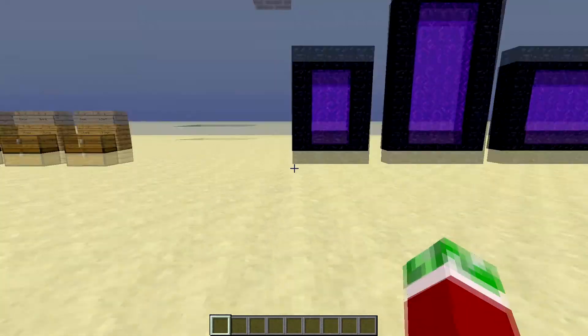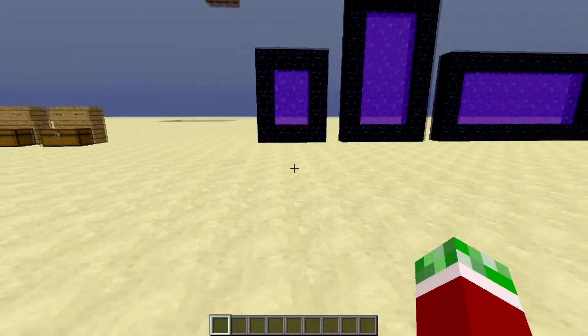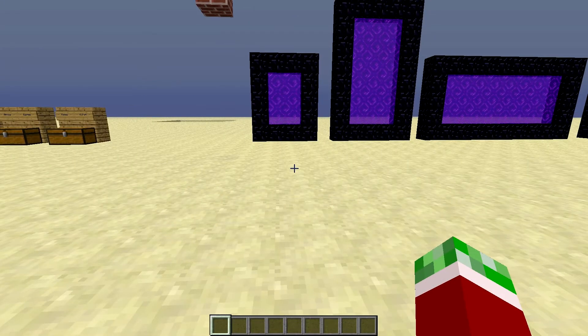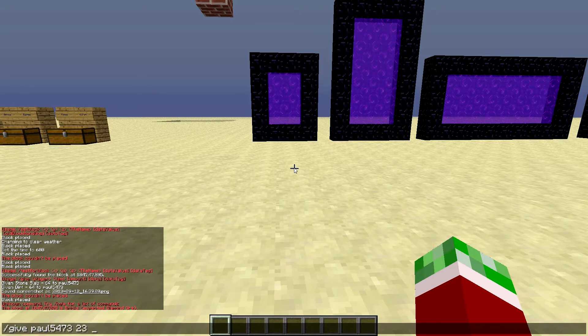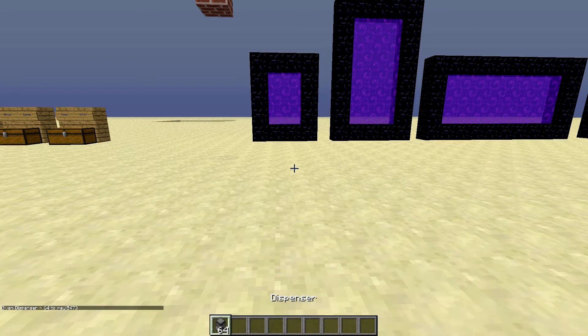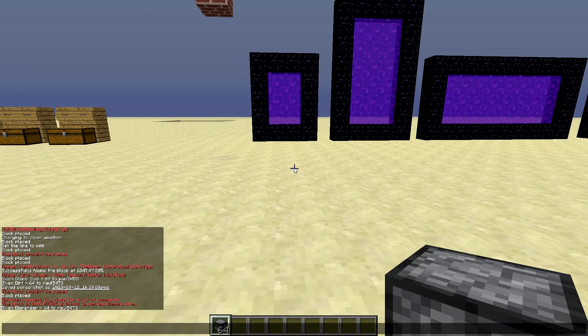So you can now set and also test blocks at locations. Something else you can do now with the give command — so if you want to give somebody something, you do slash give, your username, and then something like 23 and then 64, and it will give you a stack of dispensers, which is 64.